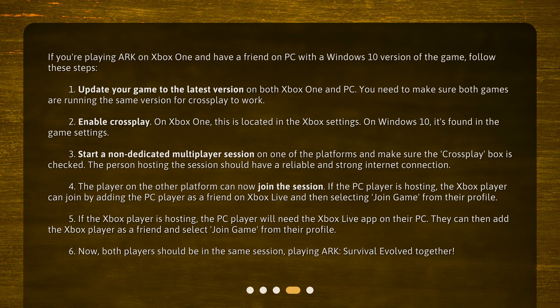Step 5: If the Xbox player is hosting, the PC player will need the Xbox Live app on their PC. They can then add the Xbox player as a friend and select 'Join Game' from their profile. Step 6: Now both players should be in the same session, playing ARK: Survival Evolved together.